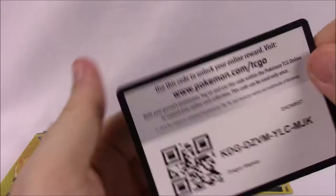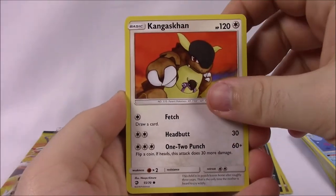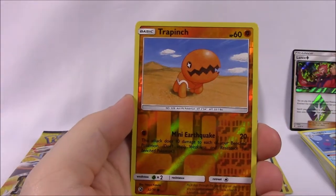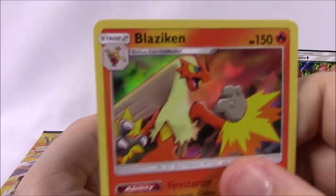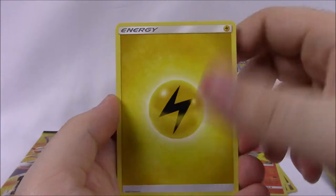Then the next pack — Luckings? Oh, that's a really cool Kangaskhan. Then Horsea, Bagon, Hakamo-o, Trapinch reverse holo, and a Blaziken as the rare — again a holo rare. So it must be right that all the rares are holo, which is pretty cool. That's a cool looking Blaziken artwork there. Then Electric Energy, Combusken, Heatmor, Croconaw, and the code.